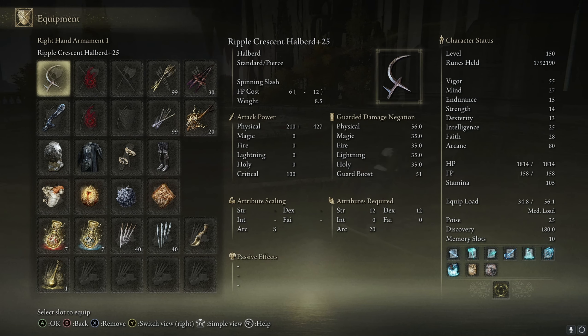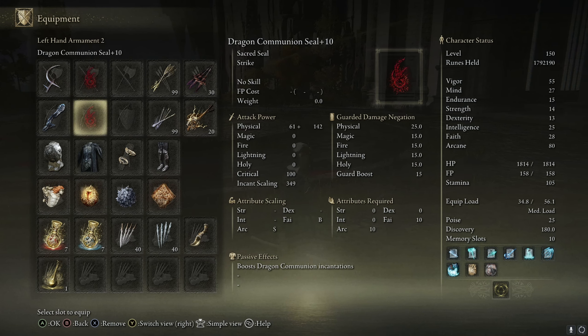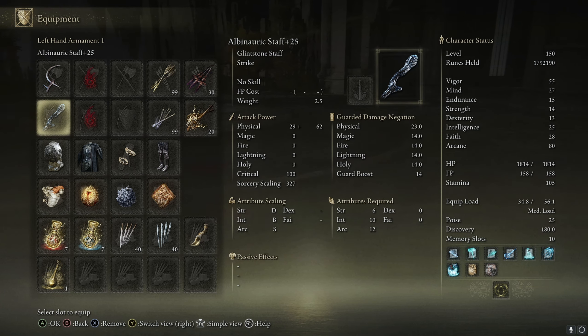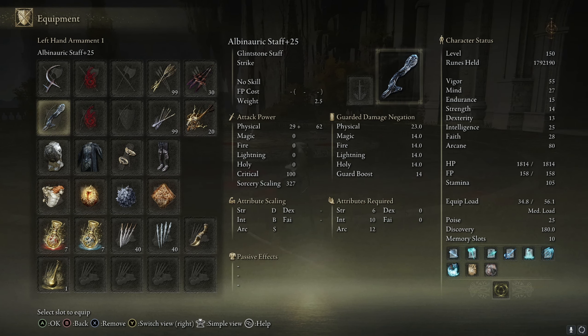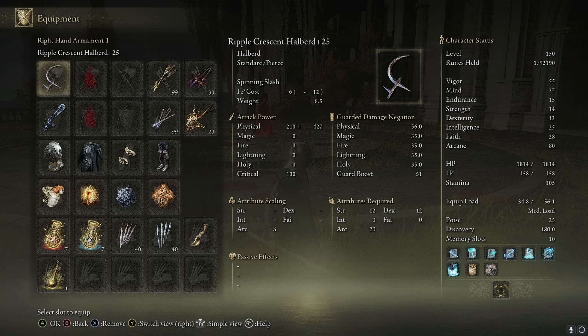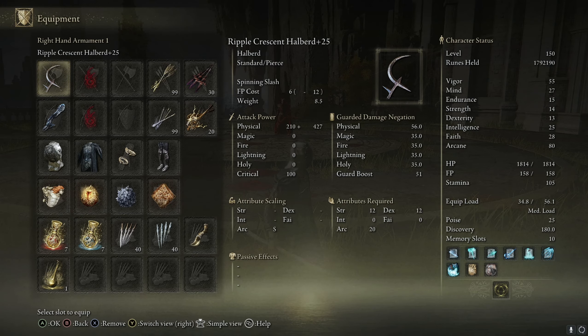I'm using the two Dragon Communion Seals and the Albinaric Staff to cast the spells, because that scales S with Arcane as you can see on the stats. These scale S with Arcane - and so does the Ripple Crescent Halberd.